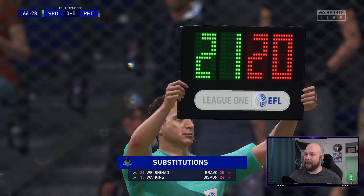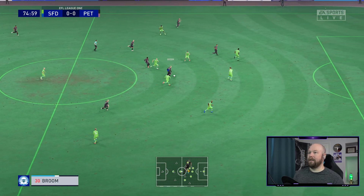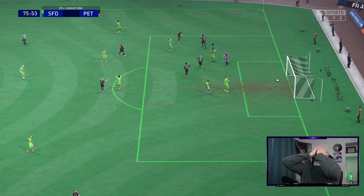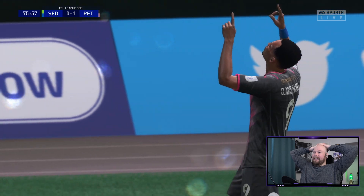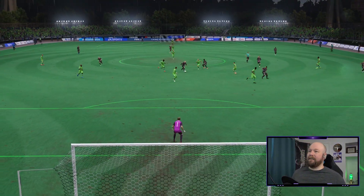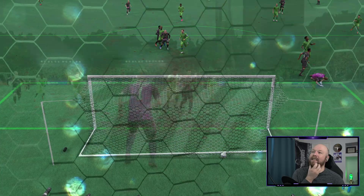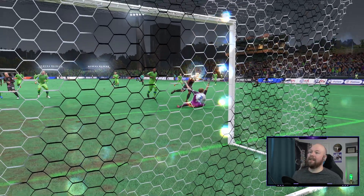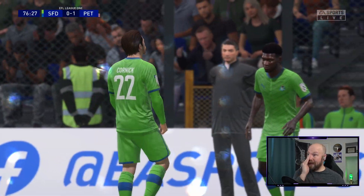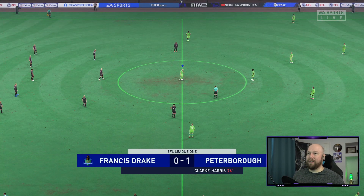Two changes: She-How in for Bravo, Watkins in for Biscop on the right back side. They are pushing — that's a great pass — and that is a goal. That is not what we needed to give up. We're definitely going to have to make another change offensively. I almost changed Lamb out earlier — I probably should have; he was just too tired. 1-0 Peterborough. Kornick out — I'm going to move She-How to striker. Bringing Shigari in; he's been a spark and we need it in the last 14 minutes.